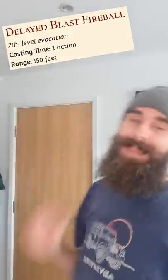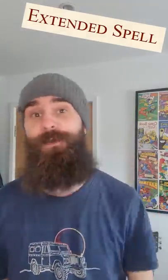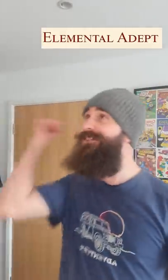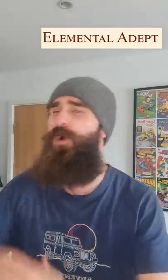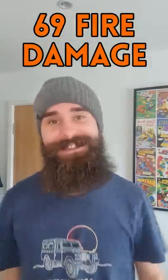Step 3: cast Delayed Blast Fireball with the Extended Spell metamagic and concentrate on it for the full 2 minutes. It grows in power the longer you hold concentration, and when the spell ends, it explodes. This blast ignores all resistances, and because of the Elemental Adept feat and your charisma modifier, even if you roll a nat 1 on every single damage die, the minimum this can do is 69 fire damage to everything. Nice.